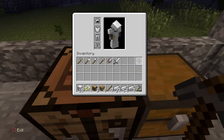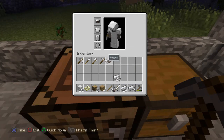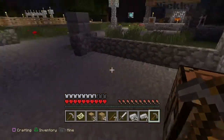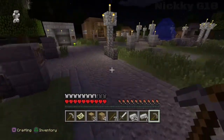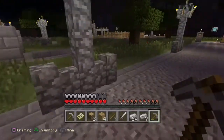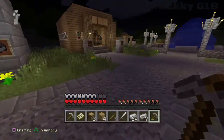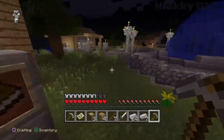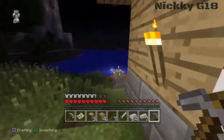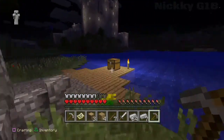Put the armor on — bear with me for a minute. As you can tell we've got a lot of iron now, so that will help us for the future. We're gonna need food in a minute, but an easy way to get across is to use a boat.